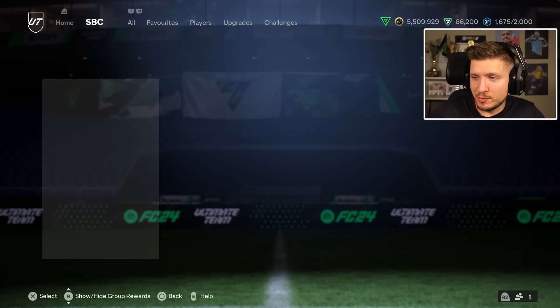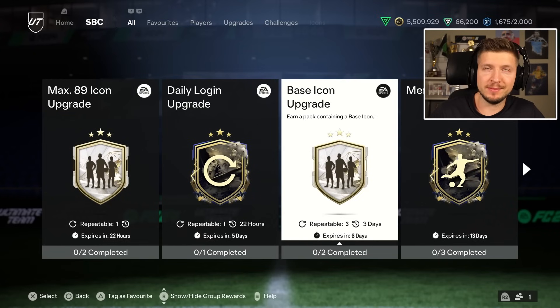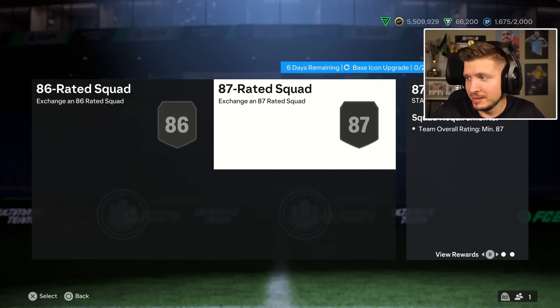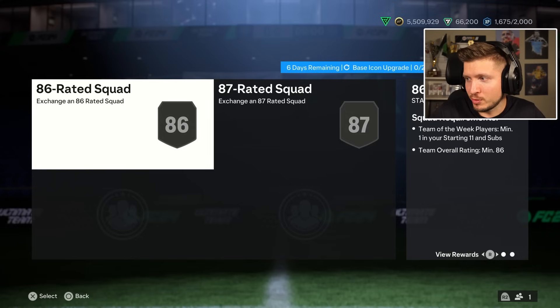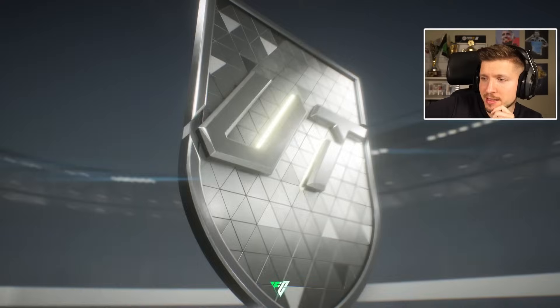The base icon upgrade is out now — you could make it three times. It is 280,000 coins, so you could spend almost one million on getting players like Ian Rush and Roy Keane. Trezeguet, 87/86 and one in-form — let's see the nation.